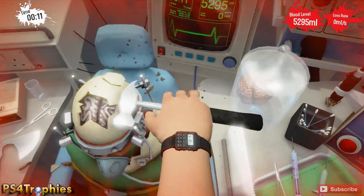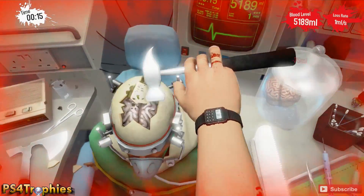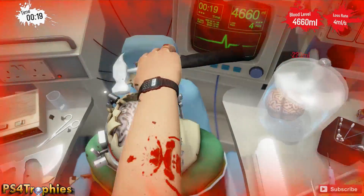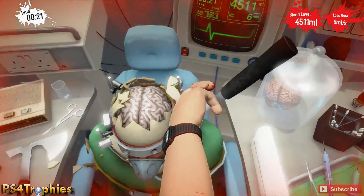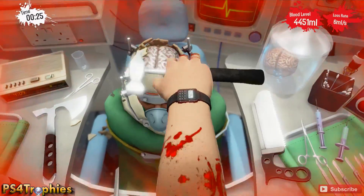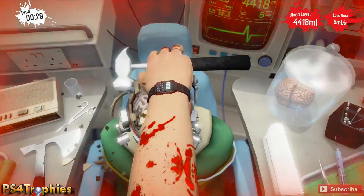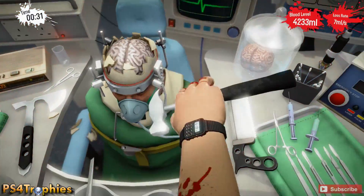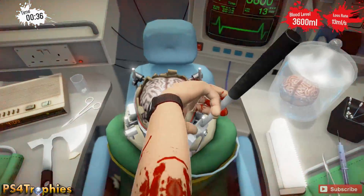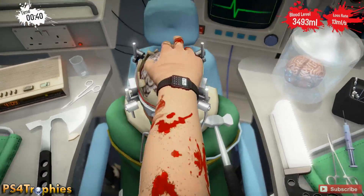Make sure that you don't hit the brain itself once you've cracked it open. Just get around the outside here. This is probably one of the more simple surgeries, and doing this one in the time allowed to get the trophy is one of the easier time trial ones. We do have to do the time trial ones again in the ambulance, and they have quicker times, so that's not going to be very fun. But now we've got this thing open.